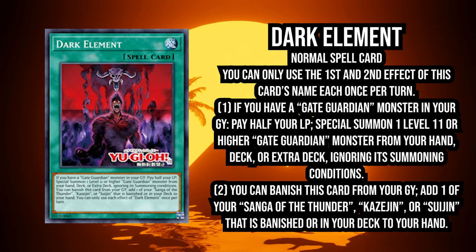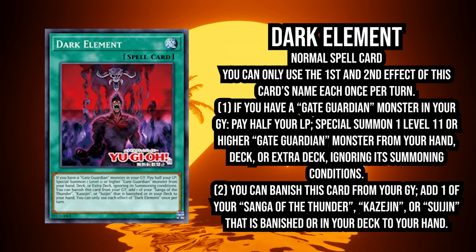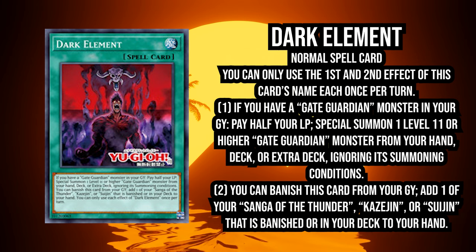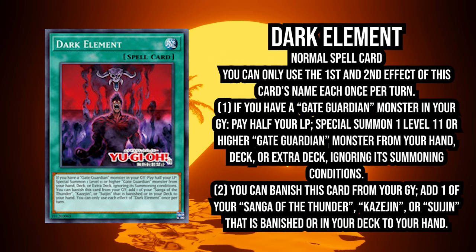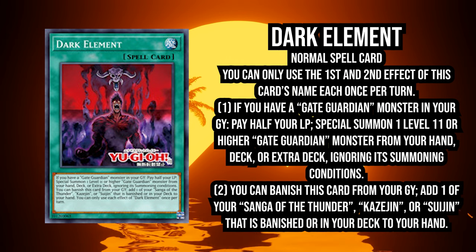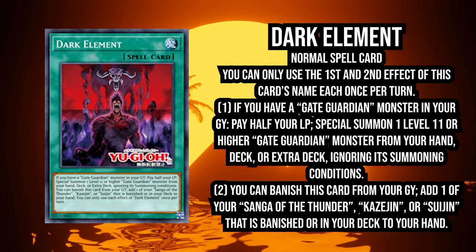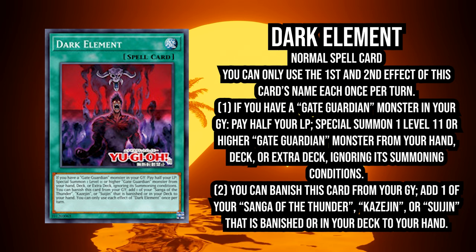Two-card combos into a small fusion is the best that Gate Guardian had in terms of combo by itself, where you need to mix it with other engines — either Kashdera, or the Branded Engine, or that Fusion Pile Small World build that I made. It feels like this support is cool for what it is and what it's gonna add to Gate Guardian, but I don't think it's gonna answer Gate Guardian's problems.